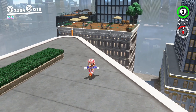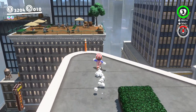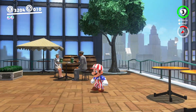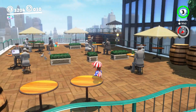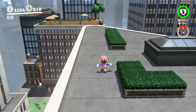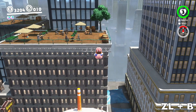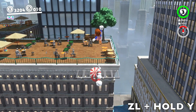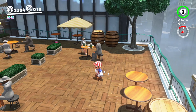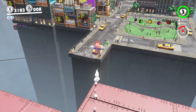This next one is a little bit harder — it includes a twist. Watch it first: run, long jump, throw Cappy, dive, twist, throw Cappy, dive. Now in slow motion, with button controls in the bottom right corner. Run as close to the edge as you can — we want as much distance. Long jump, throw Cappy, dive onto Cappy, twist with the A button, throw Cappy, dive — and voilà, we landed.